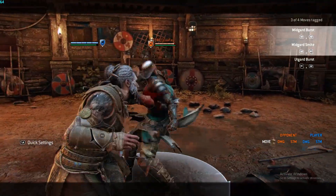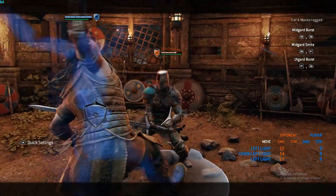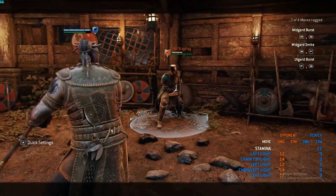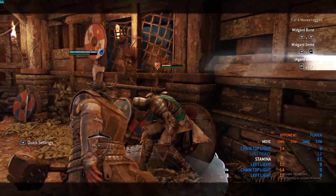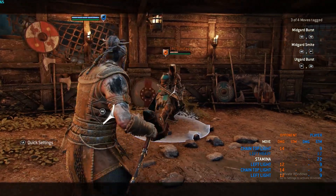You have a few options after your first attack. If you do another light, it'll be undodgeable — you can do that in any direction. But if you do a heavy, it'll be unblockable. Same with a heavy: do a light right after. Most of his combos are two hits.